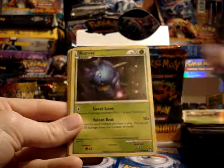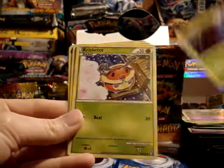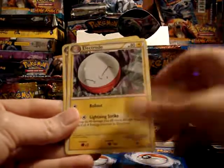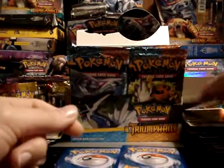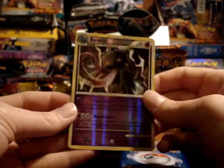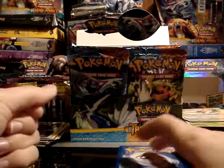Bellsprout, Illumise, Spoink, Volbeat, Kricketot, Kangaskhan, Electrode, and Pidgeotto. My reverse — oh nice, a rare Benet. And my rare is Dugtrio. I'm a fan of Dugtrio.